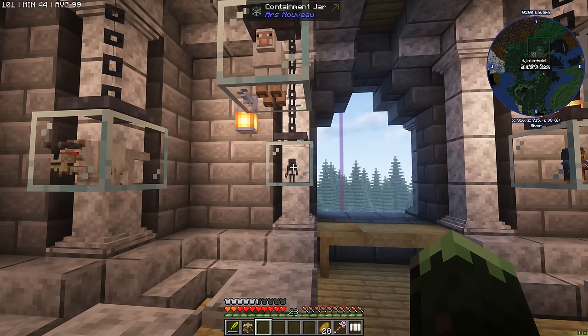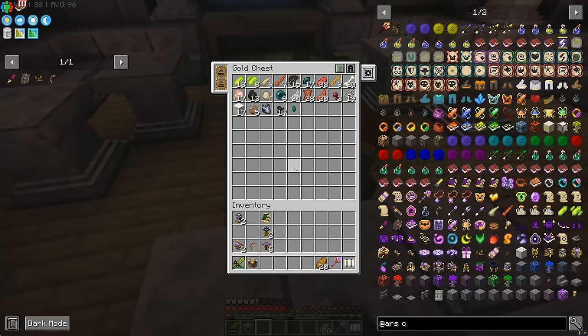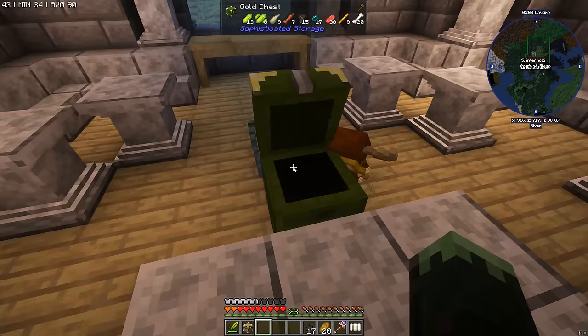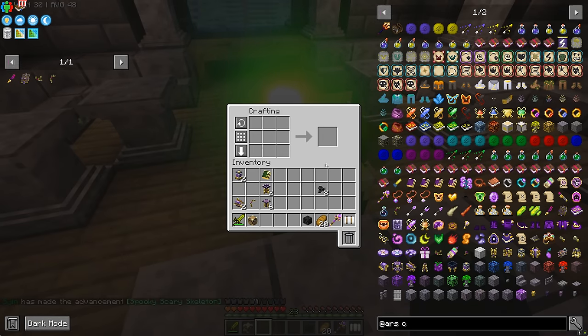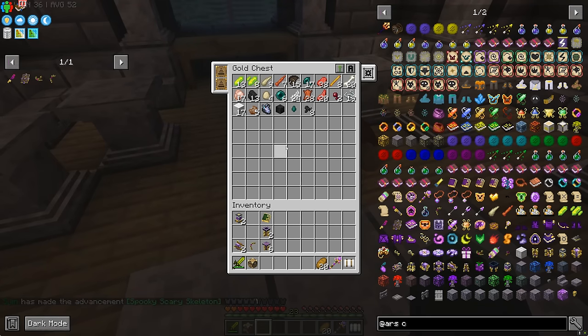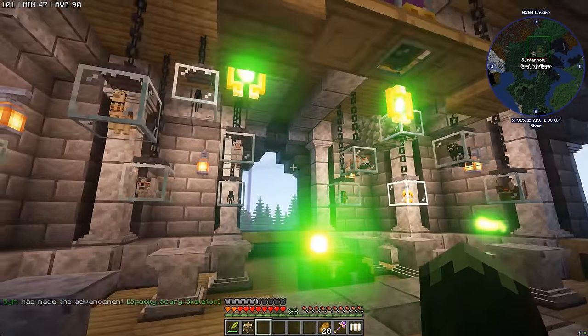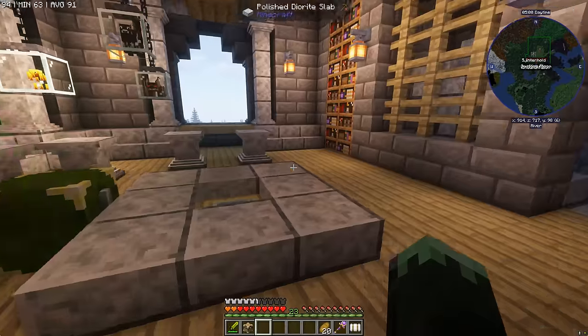We're getting bones from the wither skeleton — little dude with a sword — but also we're getting skull fragments which we can turn into skulls. We'll chuck that back in here and wait for that to brew, because this hasn't been running for too long, only while I was decorating this room, so if we leave it in the background we should get loads of stuff.